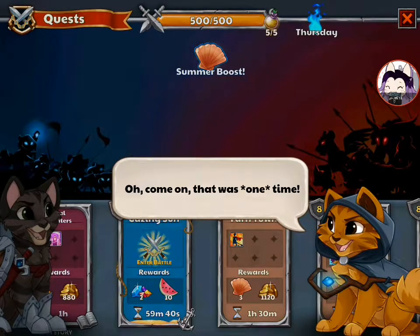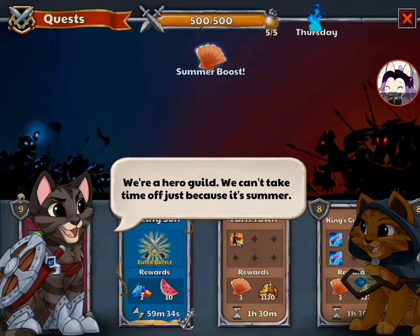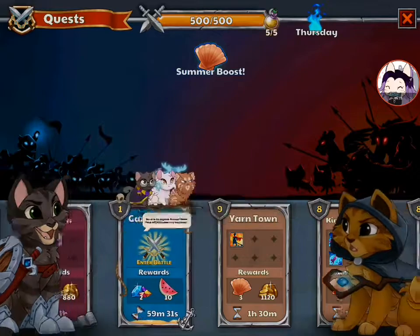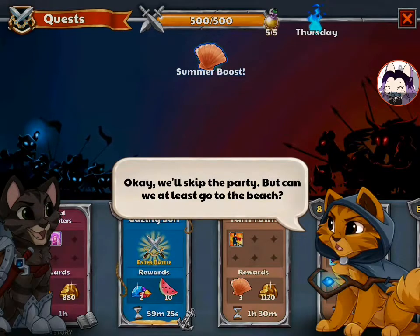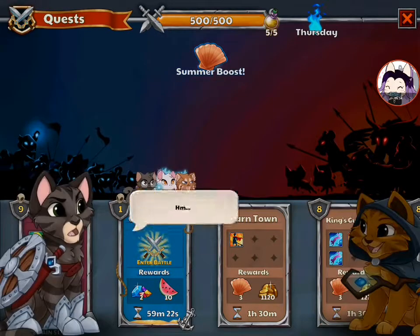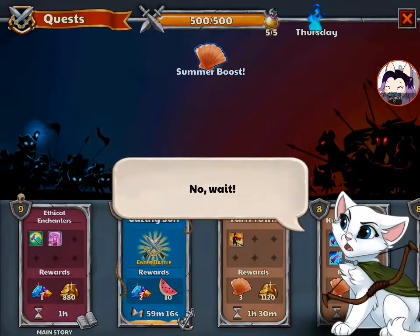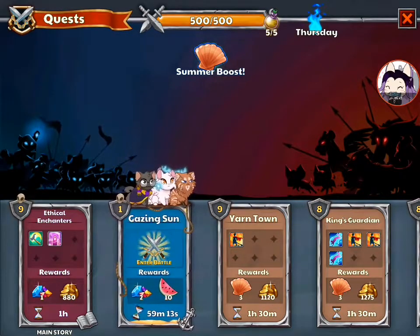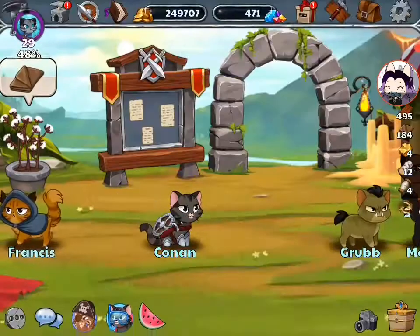'Oh come on, that was one time.' Okay, what about a beach party? 'We're a hero guild — we can't take time off just because it's summer.' Gosh, you're so boring. 'Okay, we'll skip the party. But can you at least go to the beach? Just one day.' Hmm. 'I'll polish her armor.' Deal. No wait! Oh that's awesome — so they're going to make a beach party. These kitties just wanted to have a summer vacation because it's way too hot. They deserve it — they've been so hard working against a pogomancer. They deserve a little break.